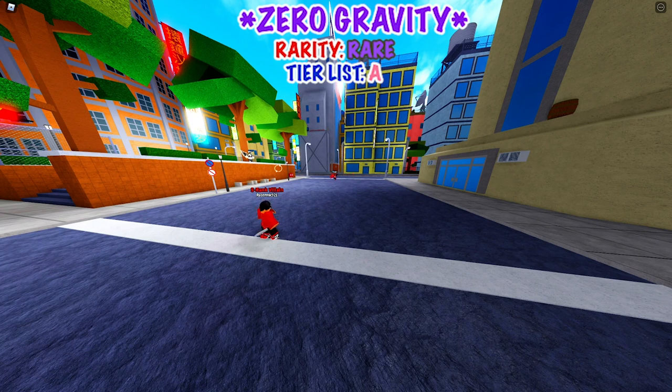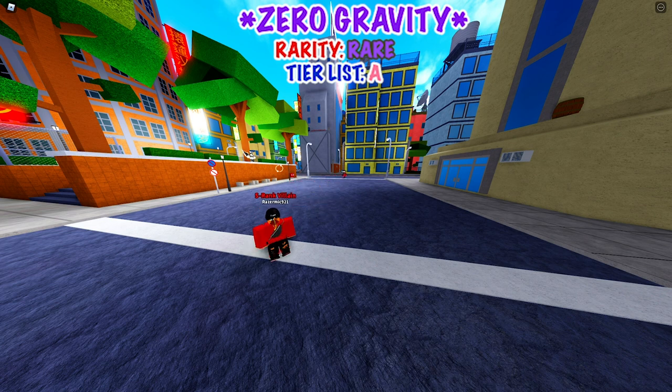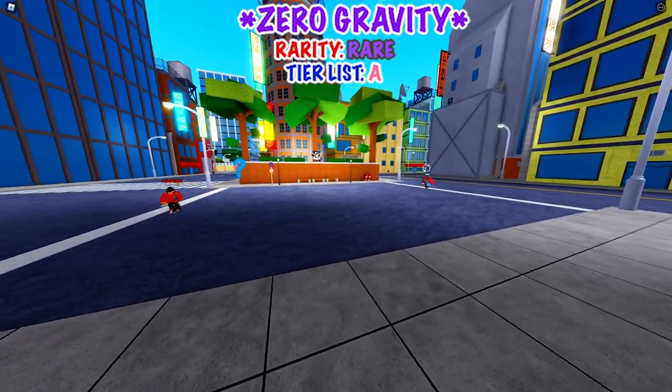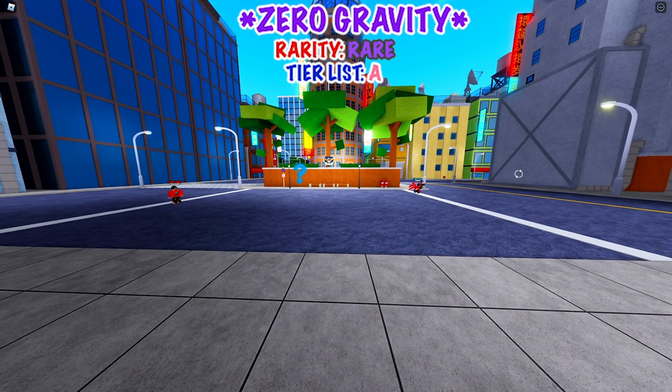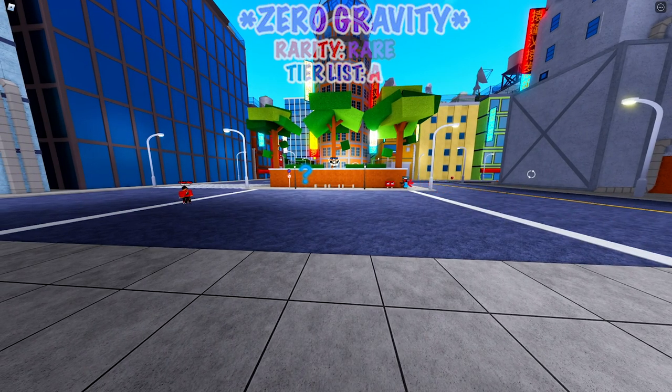Zero Gravity is amazing in PvP and in raids — most of the moves are AoE except the first one. I've had this quirk for a good amount of time and it goes crazy in PvP. If you have an ice user and a Zero Gravity user together, the high knockback, damage, and big AoE make it deadly. We're rating it A tier. That's it for the video — if you want to see more, leave a like and let me know in the comments. Peace out.